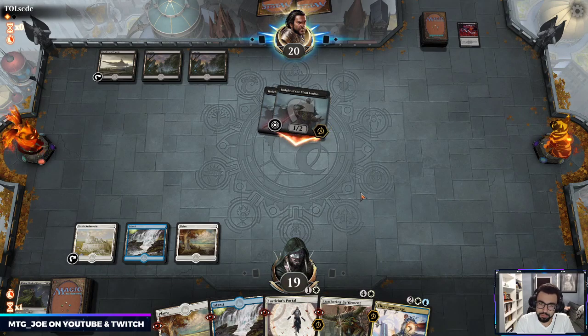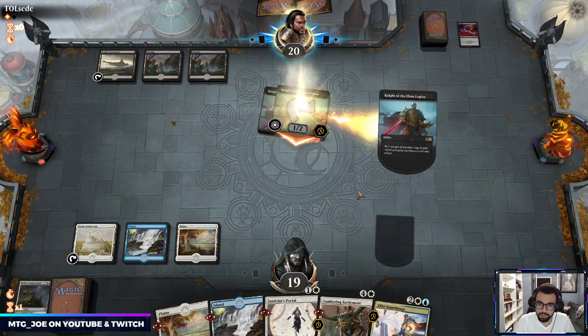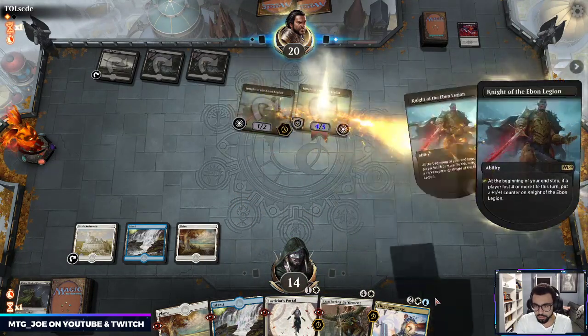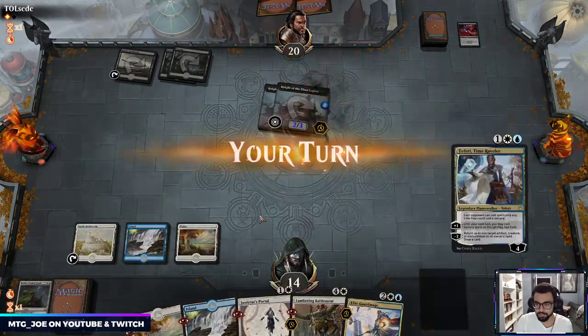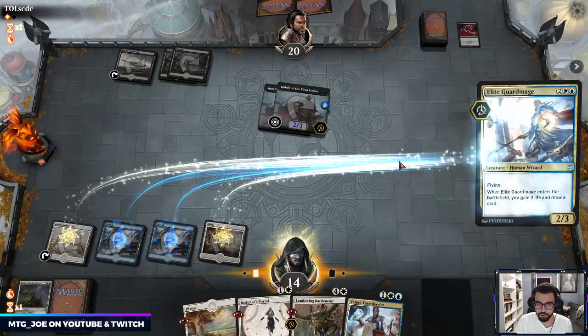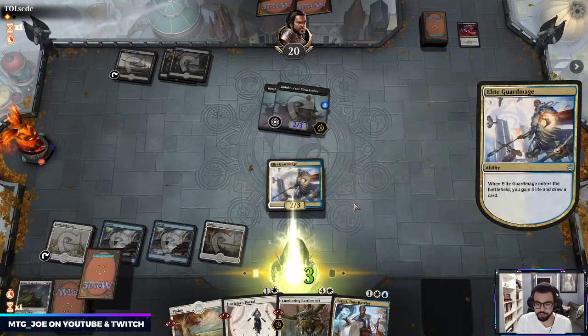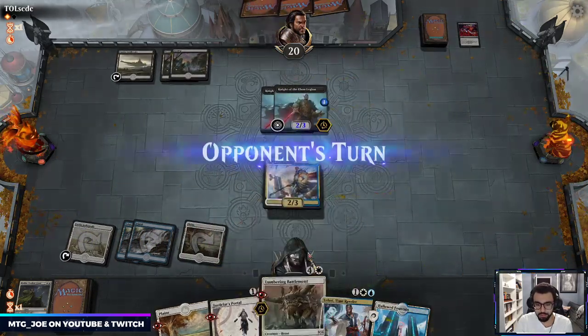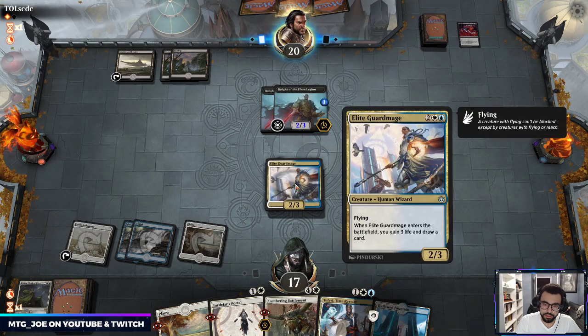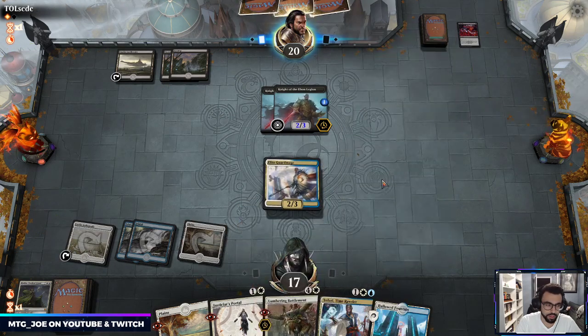My guess is they just pump one of them — yeah it optimizes the amount of damage they get in. Okay we got the Faerie, so I'm just going to go Guard Mage here — it gains us three life. I can Battlement next turn. I'm not going to block because I want to be able to have this Battlement trade with one of these.